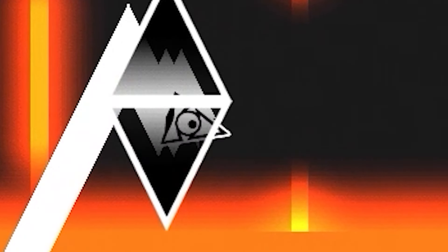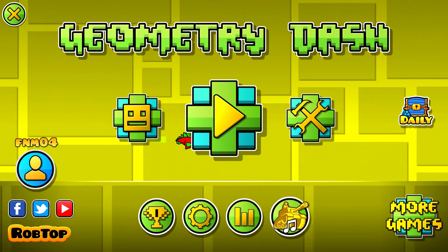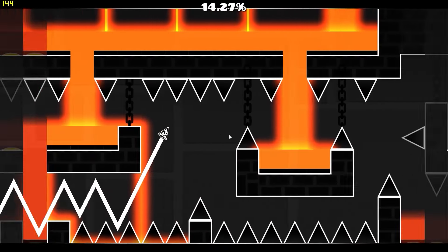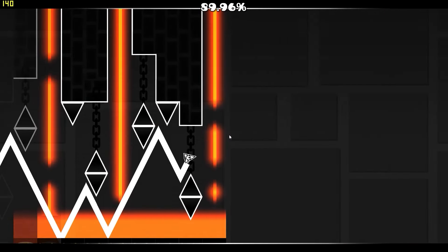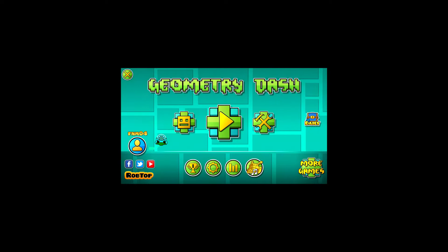Look how it goes through the spike hitbox — like, what the hell. And in this one it does the same wave but at 4x speed. Like, what the hell.